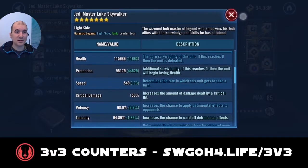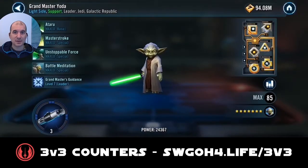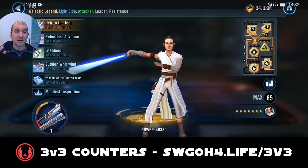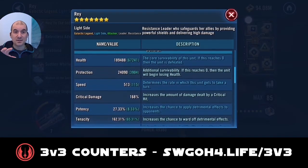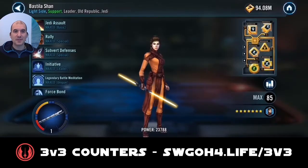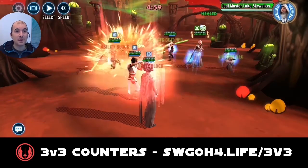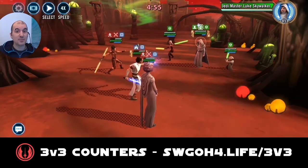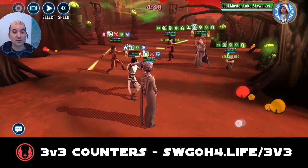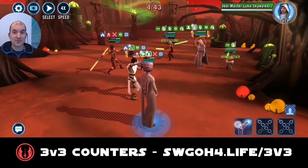In this one, we're going up against Jedi Master Luke with my Rey team. Rey in general can struggle versus Jedi Master Luke because her ultimate won't do enough damage to take one of the characters out, and Jedi Master Luke is constantly taunting. But because my opponent used Grandmaster Yoda, who is very squishy, I'm hoping the ultimate will be able to take him out. That's also why I'm bringing Bastila — she can apply Offense Up when Rey is in ultimate, which will boost the damage. But if the other two characters next to Jedi Master Luke are very tanky and you can't one-shot them with Rey's ultimate, you could definitely struggle against a Jedi Master Luke lead.